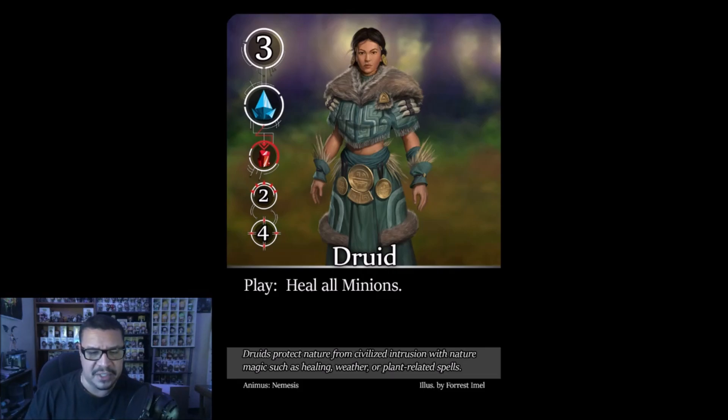The Druid: play ability — heal all minions. Similar to Sasha Darkwood from Vanishing Point, but selfish — only heals minions, not players' cards. There's little strategy to counter this since it comes as a surprise. After the play effect, she stays in play worth three points. She's actually a good target since her ability already front-loaded and she poses little ongoing threat.